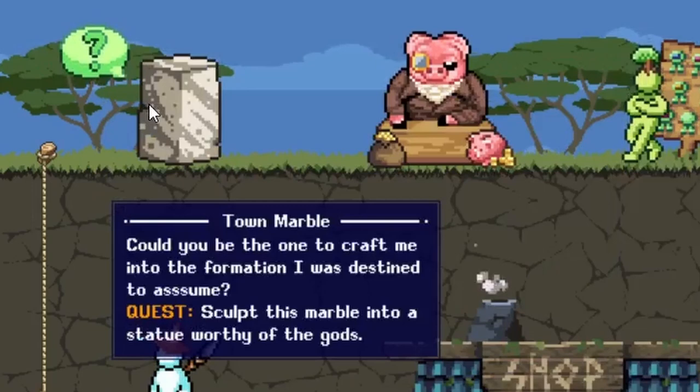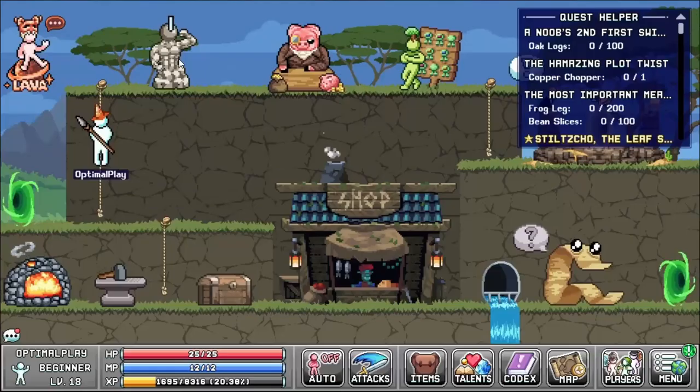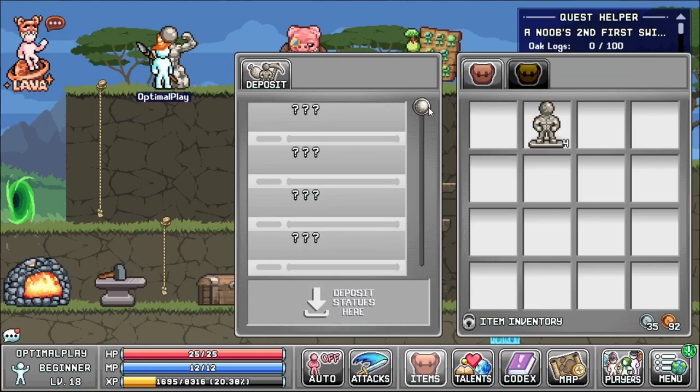Now all shall bear witness to their ultimate perfection. Please do the same with any other statues you may come across on your journey, so that they too can bask in my greatness. What a humble guy. So this is how it works when you first unlock it — you simply drag the statue in and it works.